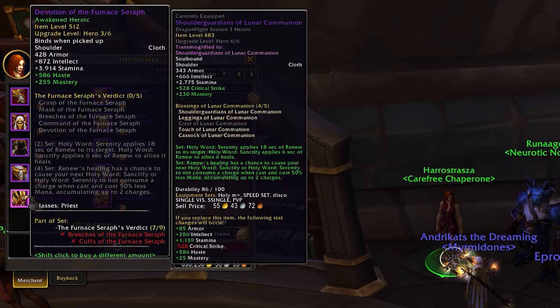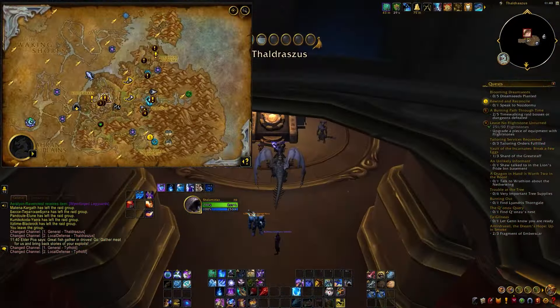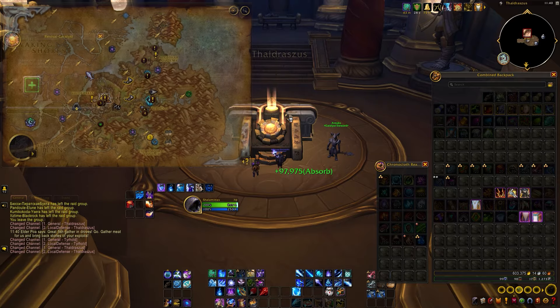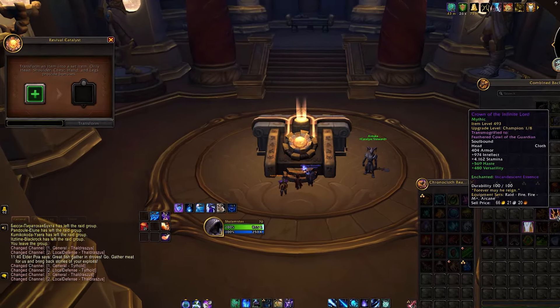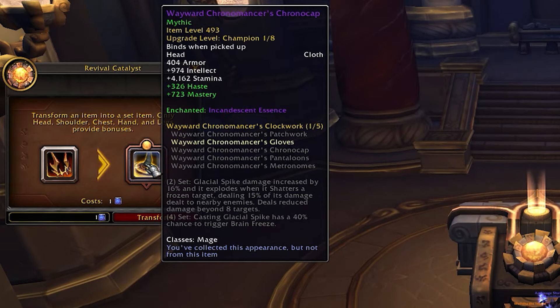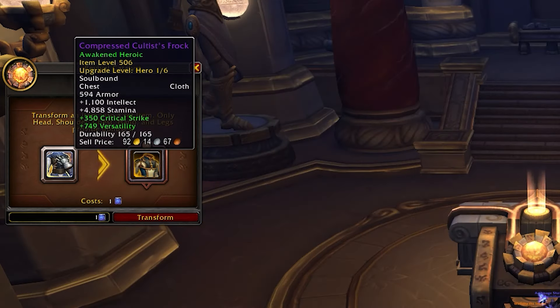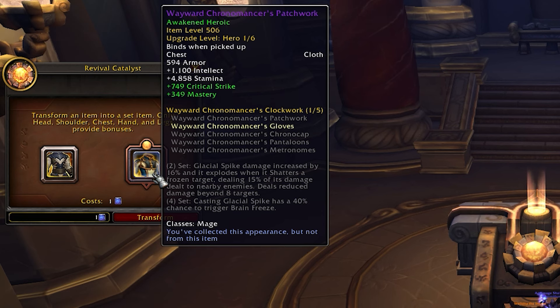The Catalyst is also making a return this season, providing the opportunity to convert any non-tier piece into a tier piece — an excellent way to fill out any gaps in your tier sets. It will be available from the launch of Season 4, starting with one charge and automatically gaining another charge every week. These charges are one per character, so all your alts can use their own charge at the very start of the season. Completing your 2-set and then your 4-set are your primary goals, as they can greatly boost your performance.